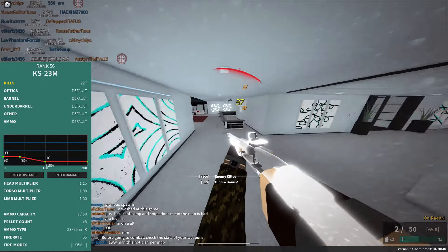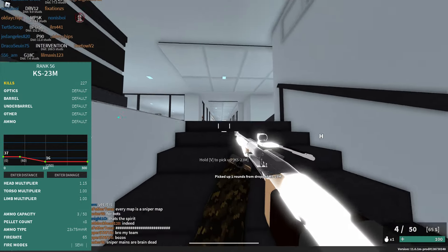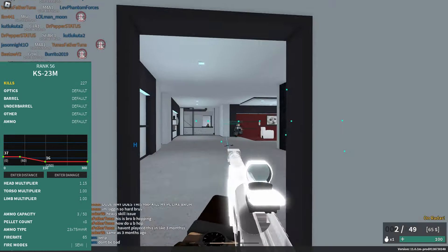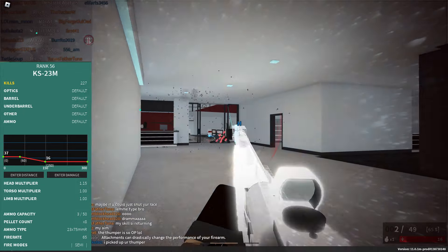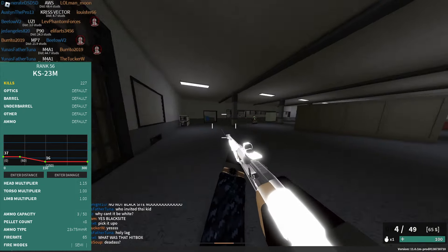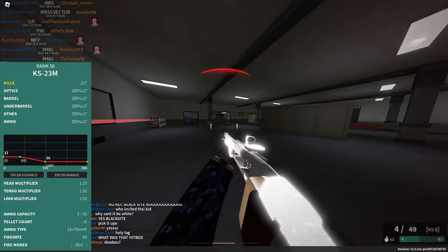At number 9, we have the KS23M. I know this is a great gun, but I just feel like every other shotgun above this is better. It's not bad at all — it's actually pretty good. It's a rank 56 gun with 8 pellets. It does 37 damage up to 60 studs, then goes down to 16 at 150 studs. It's semi-automatic, more like a pump shotgun type, with a fire rate of 65, 3 in the mag plus 1, and you need 3 out of 8 pellets to kill in CQC. I'd recommend a reflex sight, a sporting barrel, a vertical grip, and a blue laser.